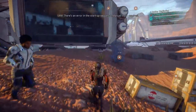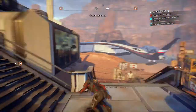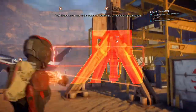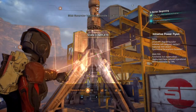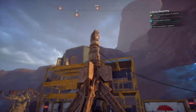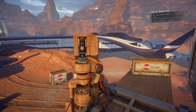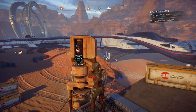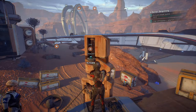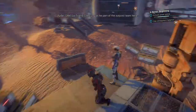Generator one — there's an error in the startup sequence, manual input required. Please scan one of the pylons to determine a hackable input location. Generator interface — possible location marked, up there of course. That was easy, I didn't think I could get there in one jump. And that's one generator — now we're going to get attacked.